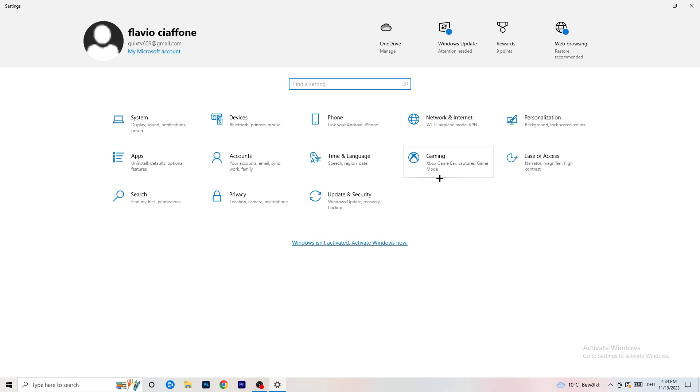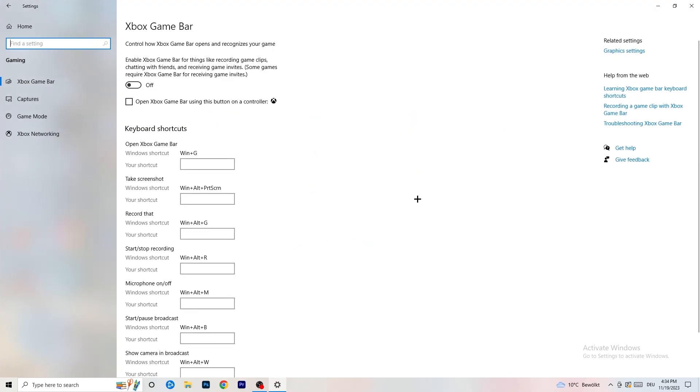Go back to Settings and navigate to Gaming, then Xbox Game Bar. I want you to turn this off. Some people say to leave it on, but I'm on the side of turning it off — it will reduce the probability of getting a black screen in-game.